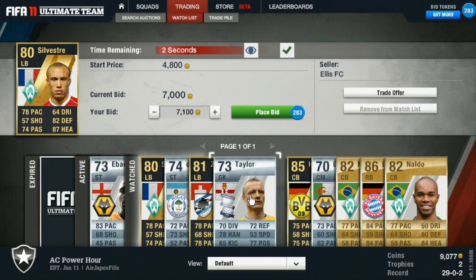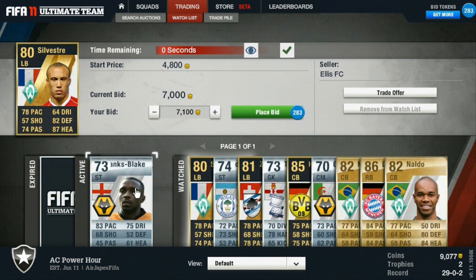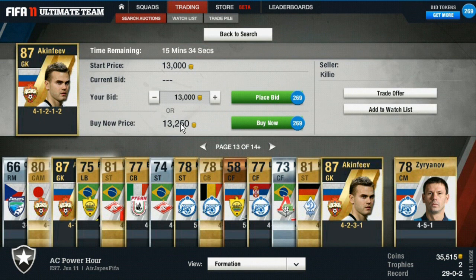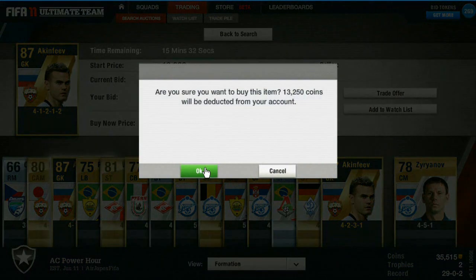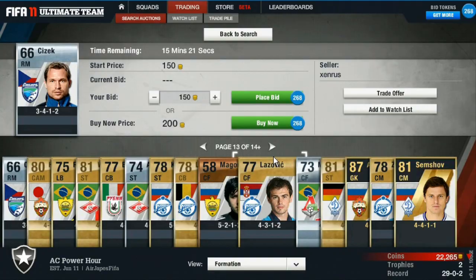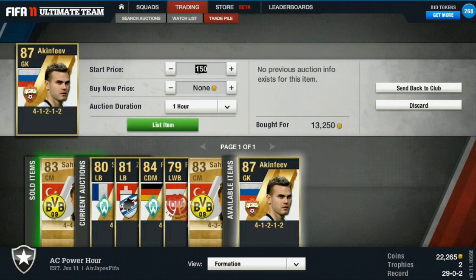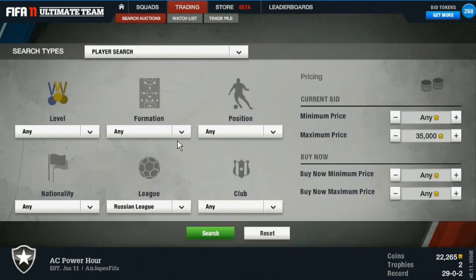He'll be about a 2,500 coin profit once he sells, and you have to take those profits in this kind of challenge. You've got to get those quick trades turned around. I think 10k is about average for him so I'll list him at about 9,500. Found an Afkinfeo buy now at 13 or 14,000 coins in a 4-1-2-1-2 formation. Going to throw him up for his average price at 20k, but then I thought — wait, are there any other 4-1-2-1-2 team of the year Afkinfeos up there? Let's go take a look.